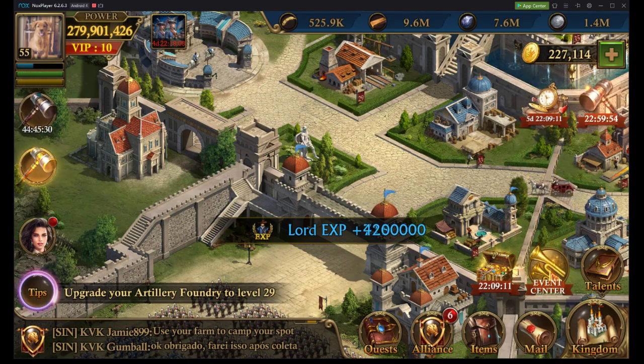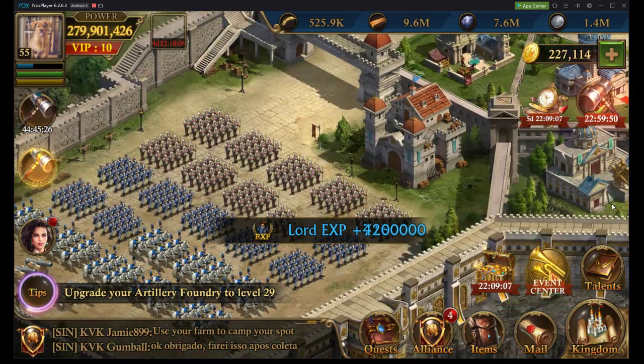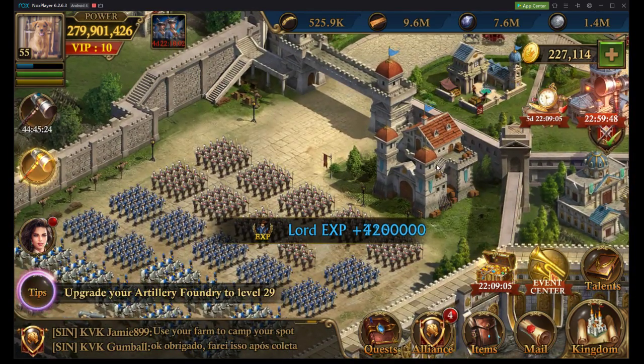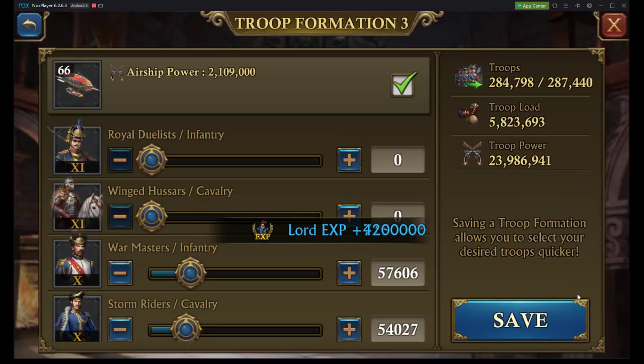Hey gang, welcome back. It is CabinCowboy here with another troop formation video. This is going to be for troop formations of 150,000 to about 175,000, and also down to about 125,000 — so anywhere from the range of 125,000 to 175,000 troops.